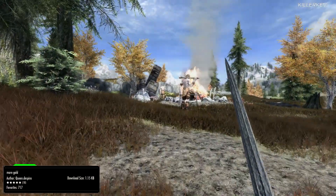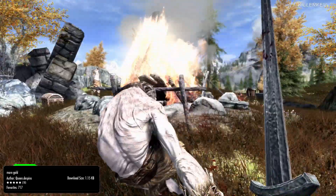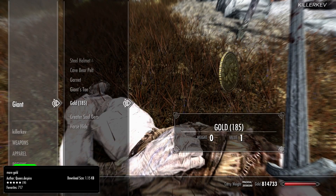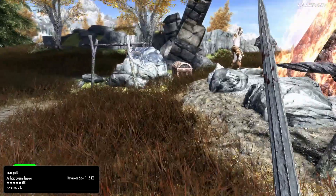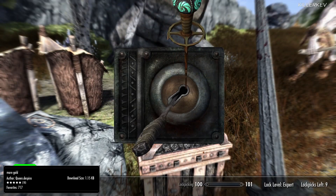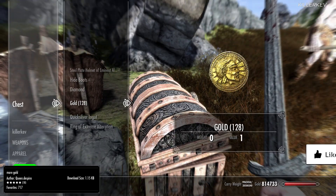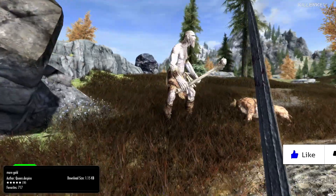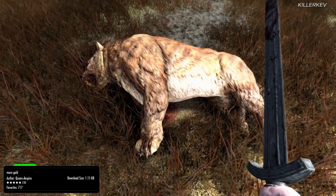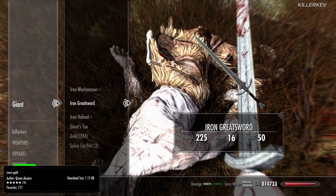More Gold, coming in at 1.1 kilobytes of a download. This is an extremely simple mod that increases the amount of gold you find in the world. That includes NPCs, containers and gold purses. The increase is 10 times the amount, which sounds like a lot, but when you realistically think about a normal amount that is dropped on an NPC, it's roughly around anywhere between 1 and 45 gold. This increases the amount between 10 and 450, with the higher amount being rarer, and obviously the higher the enemy, the more amount of gold.